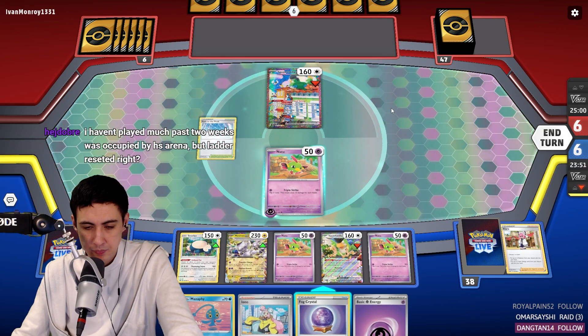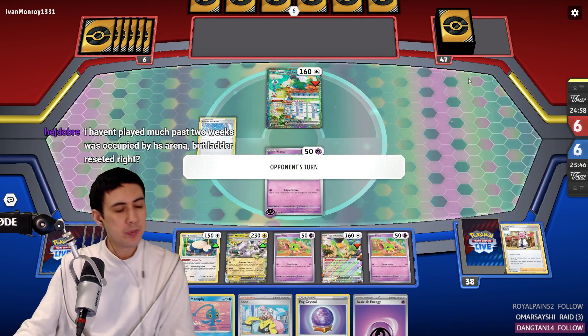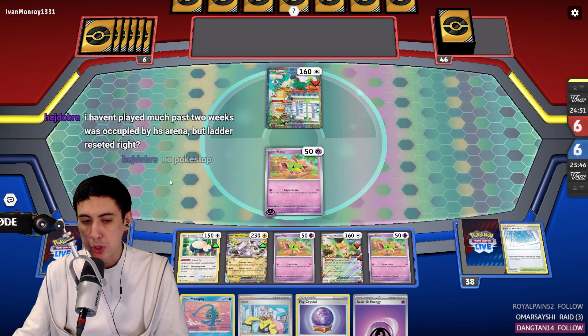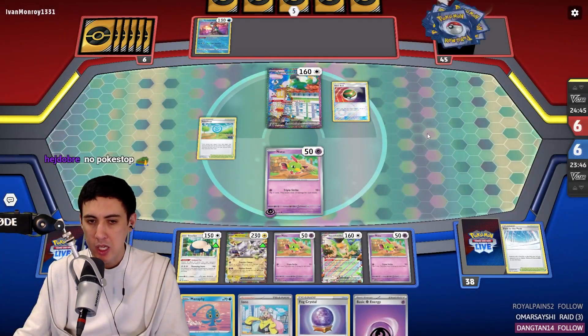Path. Alright, we'll see. The thing with Xatu is that you can't attach to your active Pokémon with the ability — that would just be silly. And of course they had the Counter Stadium in hand.